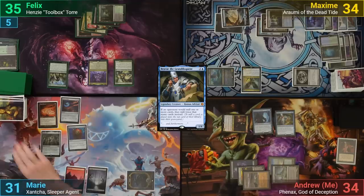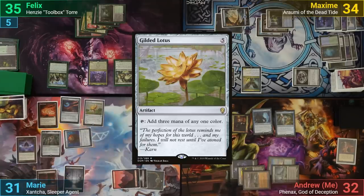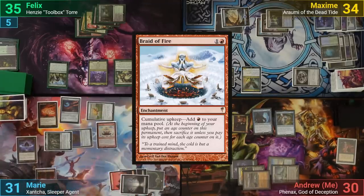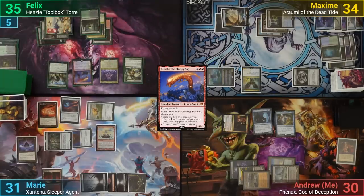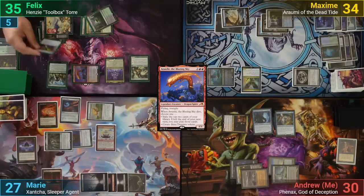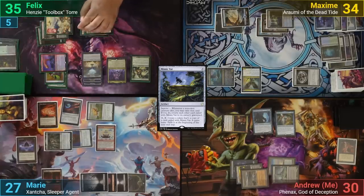Marie pays into Xantcha with the Thran Turbine on her upkeep, draws, plays a Swamp, and casts a Lotus Petal into a Gilded Lotus. Marie then activates Xantcha again and casts a Braid of Fire, passing turn. Felix draws, plays a Smoldering Marsh, blitzes out Atsushi again, and draws off Garruk's Uprising as it comes in. He swings the Dragon at Marie for 4, casts a Mimic Vat in his second main phase, then sacrifices Atsushi to blitz, drawing a card and making 3 treasures. He exiles it under Mimic Vat and passes to Maxim.